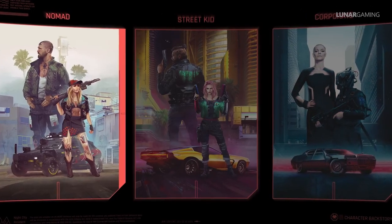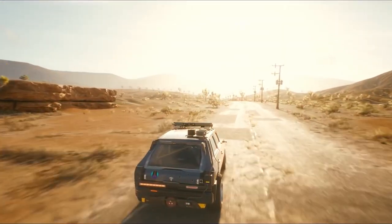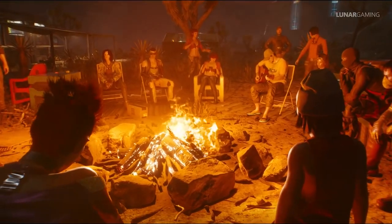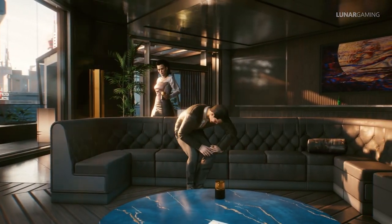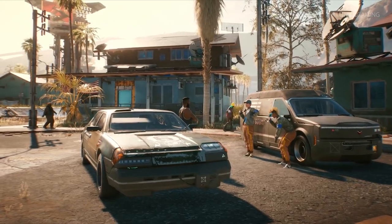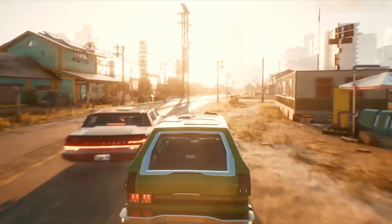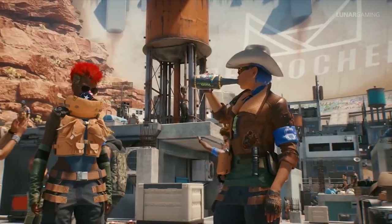You can pick from three different starting backgrounds: nomad, street or corporate. Depending on the background you pick will determine where you start in the game — nomads for example start in the badlands surrounding the city. There are many mega corporations in Night City but the three main ones are Arasaka, Militech and Kangtao. There are also many gangs in Night City fighting for control of the streets: the Sixth Street, Aldecaldos, Animals, Maelstrom, Moxies, Scavengers, Tigerclaws, Valentinos, Voodoo Boys and Wraiths.